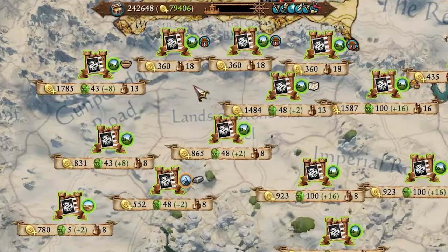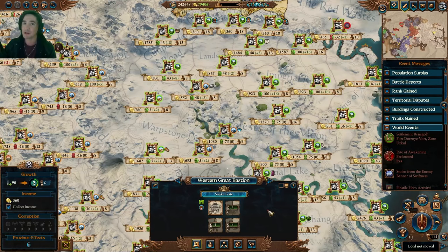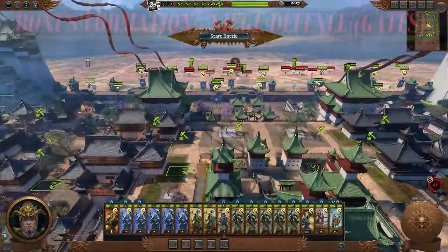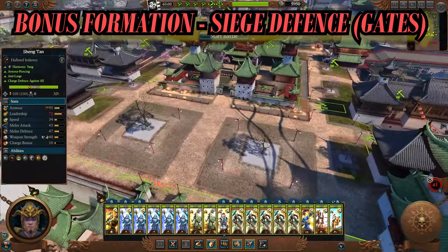If you start as Miao Ying, which I highly recommend if you're a newer player, then this will require you to defend the Bastion Gates. Getting good at defending these is really strong because you will continually get bombarded by Norskans, have to defend them, and sometimes win more than one fight in a row. But when you know how, they're very easy. Here we are with our bonus which is the siege battle, and this is quite important because you will fight several of these.